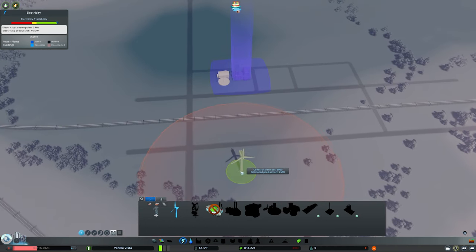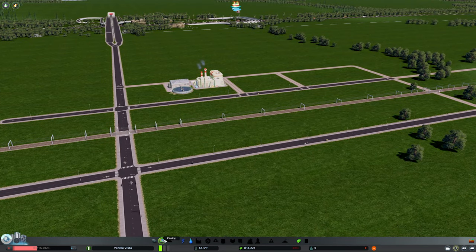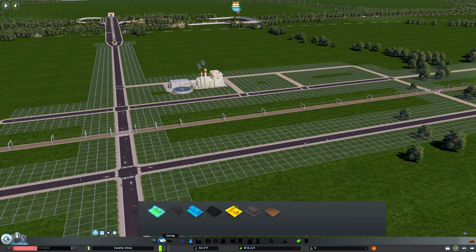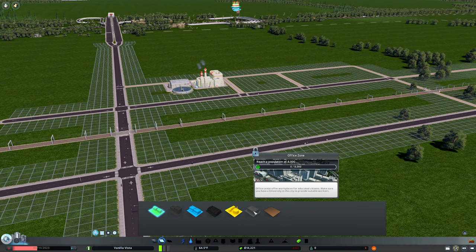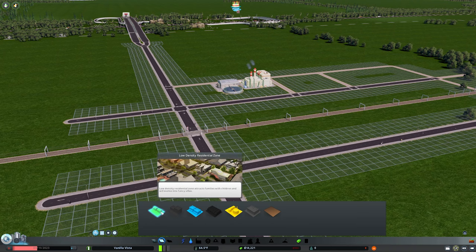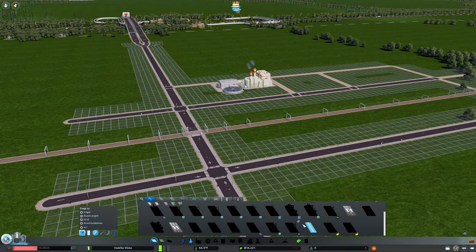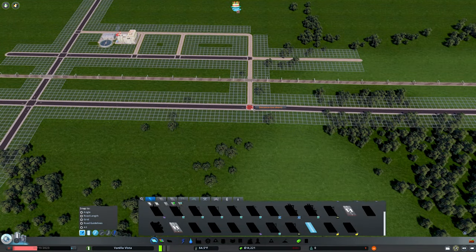We technically have everything we need — we have power and we have water. But obviously, no one's going to come live in our city yet until we do some zoning. If we open up our zoning tab, you'll see different colors — these are our low residential, low density commercial, and our industrial zones for people to come move in, whether it's where they live, where they shop, or where they have jobs. Later you'll get higher density for downtown, offices for educated citizens, etc. For now, you start with just these three simple zones — what we call RCI demand. We want to place down some road networks before we place any zoning so we have an idea of where things are going to be.